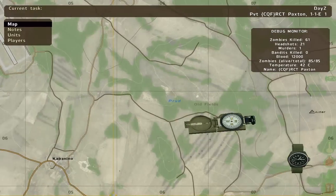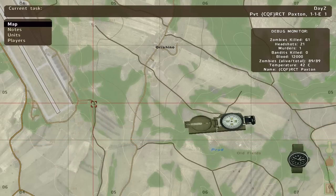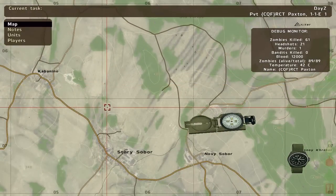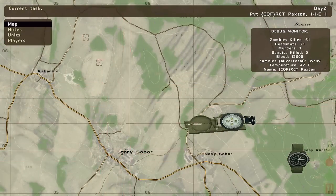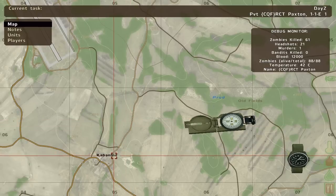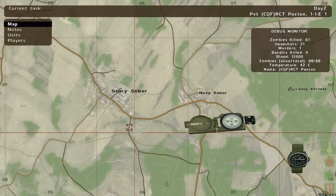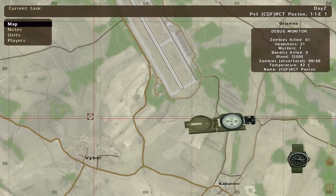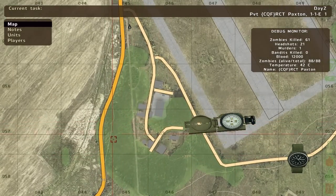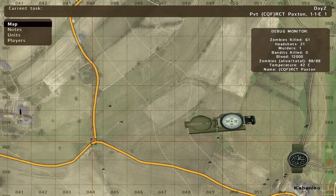If I want to get to Stary Sobor from here, we could either walk around the airfield, get to this little road, pass it and go to the bigger road going to Kabanino and going southeast with our compass to Stary Sobor. Or we could find the second road to get to Kabanino, or follow these roads right to Novo Sobor and from Novo Sobor to Stary Sobor. The essential part of maneuvering with the map is you don't need to know every rock in the game — you just have to find out where you are and look out for clues like this split up on the road.